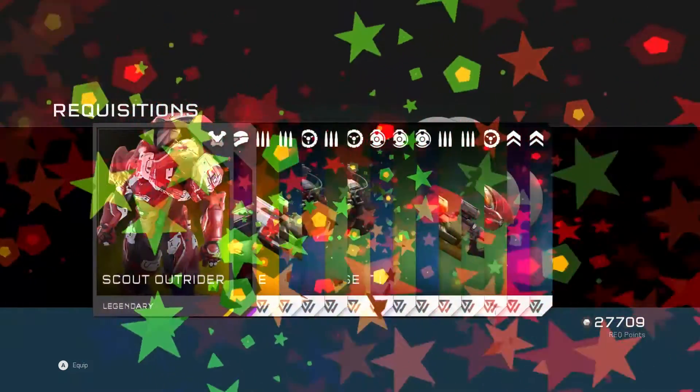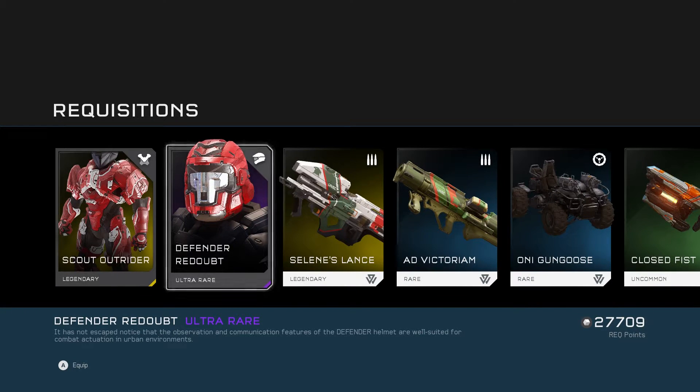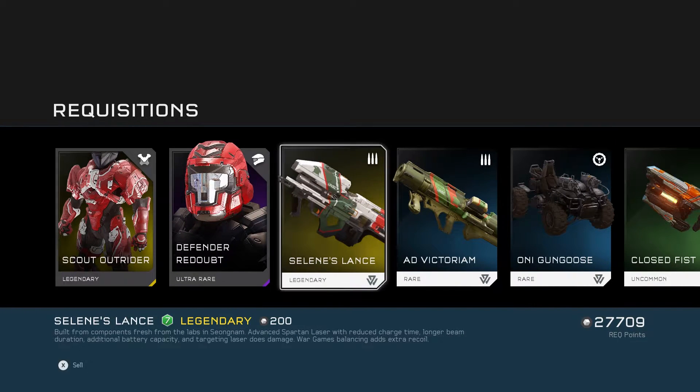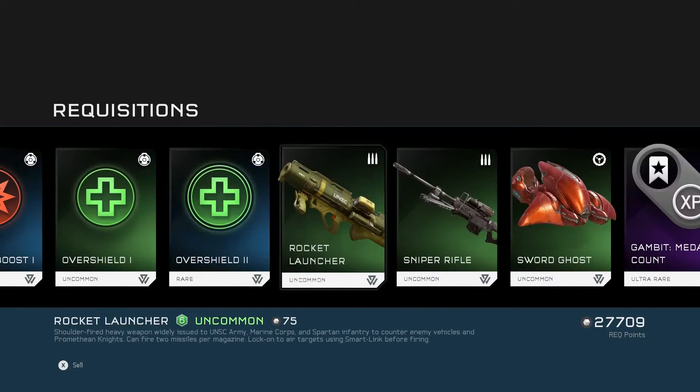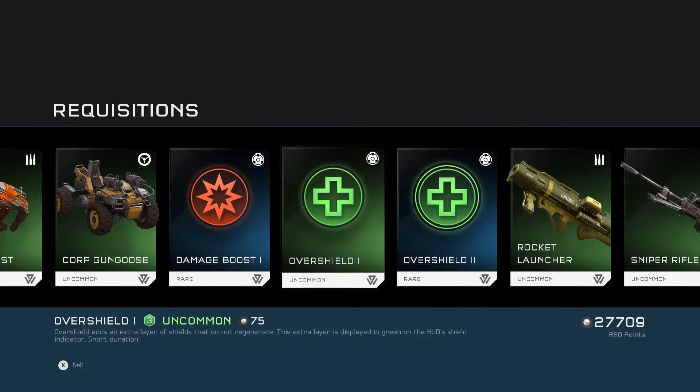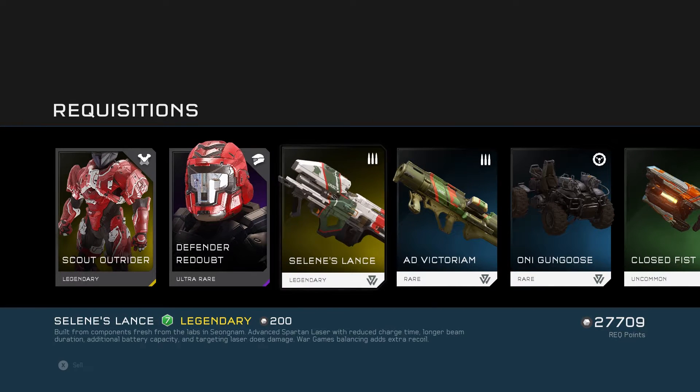Going straight into my first pack and hoping that we get some good stuff. Legendary — Scout Outrider and Defender Redoubt. I got one of those Sealin's Lance things as well. I've already got the set for those but it's quite cool to get one. And then a couple of boosts. Not too bad. I'm not a fan of that helmet but I'm happy with some Legendary Armour and Legendary Laser as well.